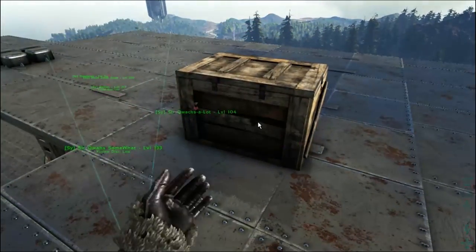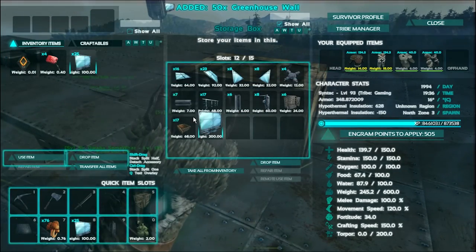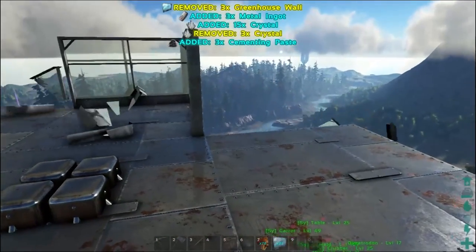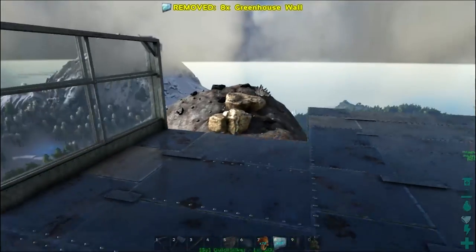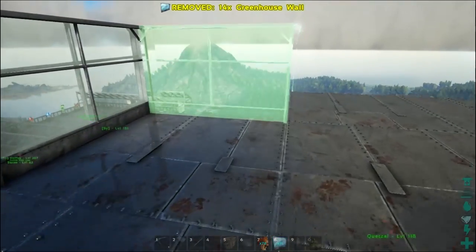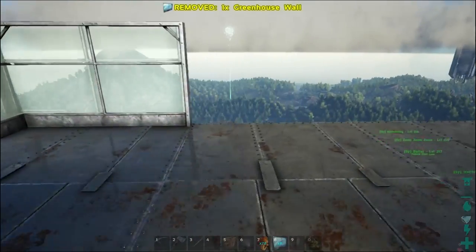I've built up all this stuff here and we're gonna start placing some of it. We'll take the whole stack and start placing. We're gonna put one there, one over here. I built more than we'd need because I knew something like that would happen. We're gonna be building a full wall, maybe two — I'm not exactly sure. I guarantee things are gonna go wrong because it's ARK and building is not my strong suit.